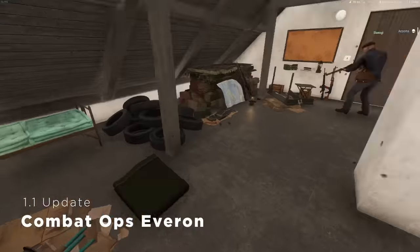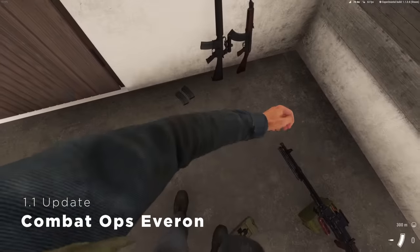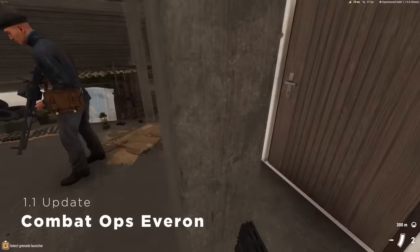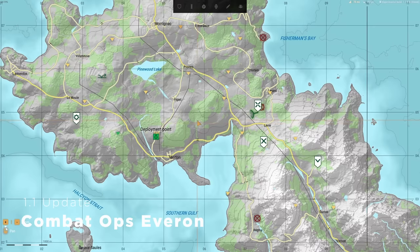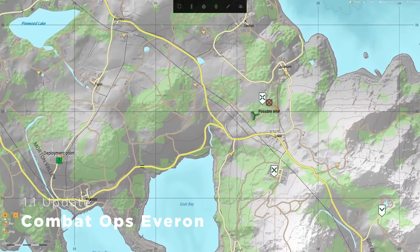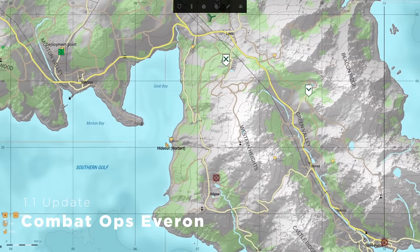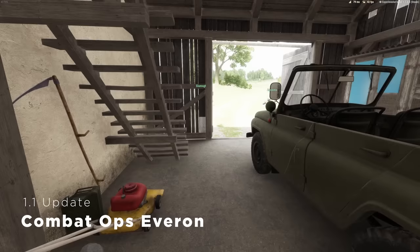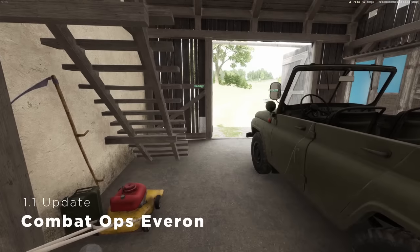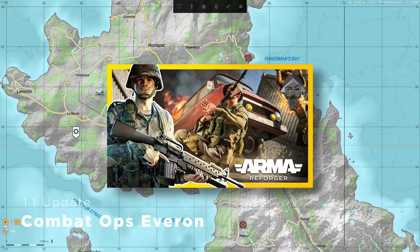With all these new weapons and gear additions, the 1.1 update also gives you something to do with them by introducing a brand new single player and co-op scenario called Combat Ops Everon. In this scenario, you take the role of an FIA guerrilla fighter and fight against the Soviet army across Everon. Combat Ops Everon also contains some important improvements to the scenario framework, which adds more dynamic elements and tasks to the world intended for scenario creators to experiment with in the workbench.